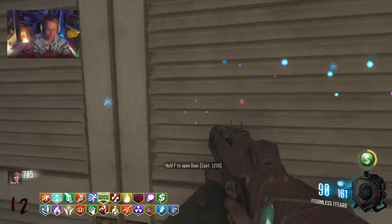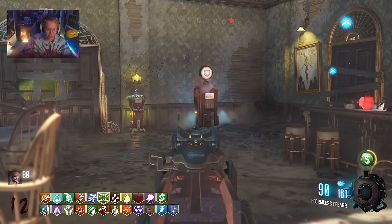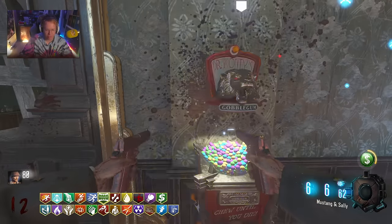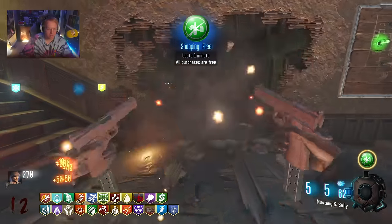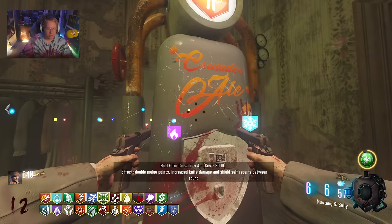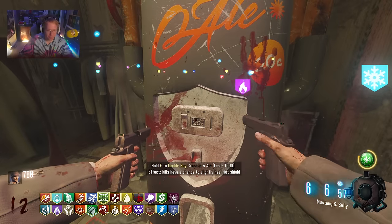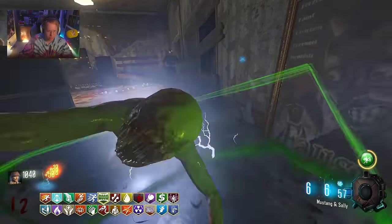I don't even have this area opened up in Kino der Toten — it's so weird looking at this with the door closed. Blaze Phase is following me everywhere. Let's hit a Gobble Gum here. Shopping Free — I'm just going to use this on perks that I just hate. Crusader Ale — double melee points. I didn't even realize it did that. Kills have a chance to slightly heal riot. The double buy is completely worthless, but look at that — I just wonder-wafted with my melee right there!